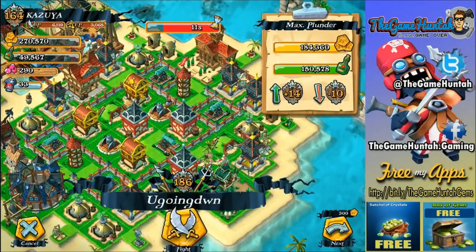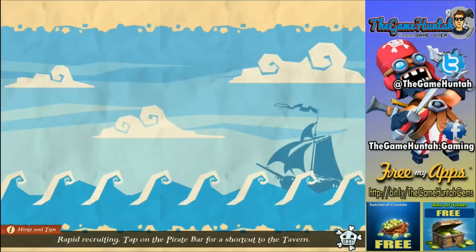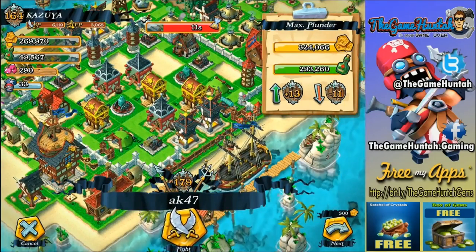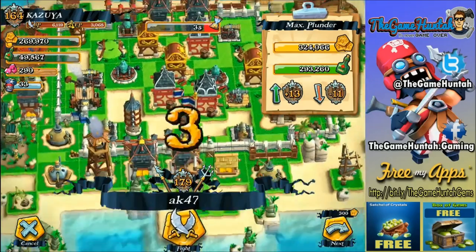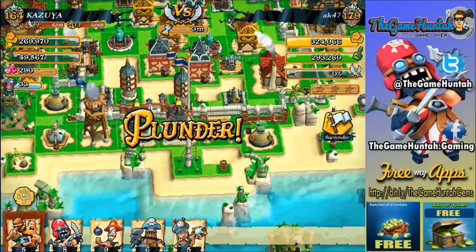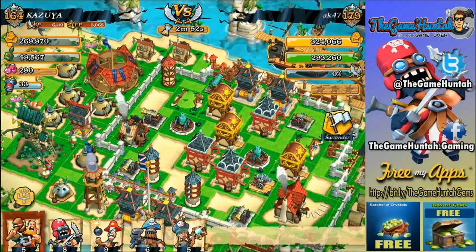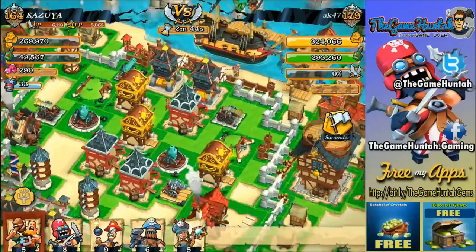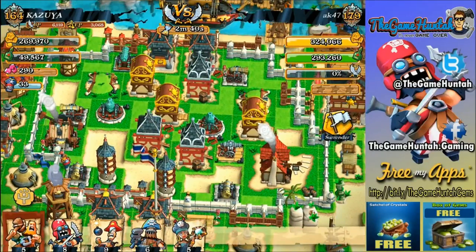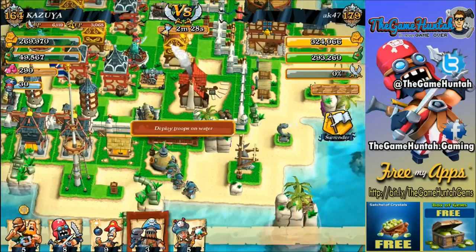I need some gold because I want to upgrade my walls a little bit. Let's search for gold — this one isn't too bad. Oh, this base is crazy nice but I don't know if I can get in with what I have. We can definitely try — that's why we're here, to have some fun. We're gonna look for the weakest spot. I want to start attacking from this area because both bunkers are aiming to the outside of the base, so if we attack from here we should be able to bypass those bunkers. Let's put a couple of Juggernauts on top.